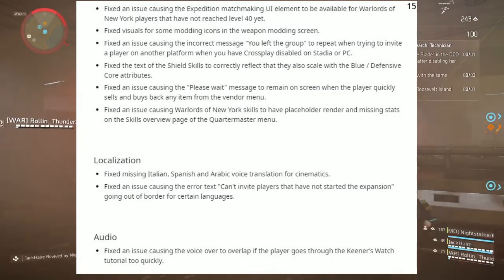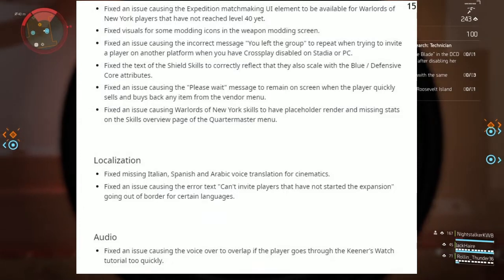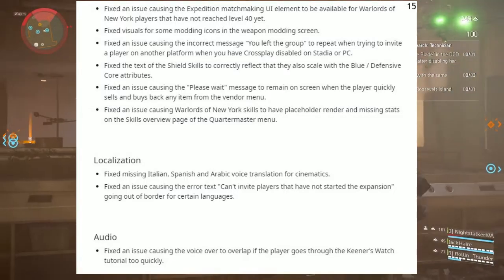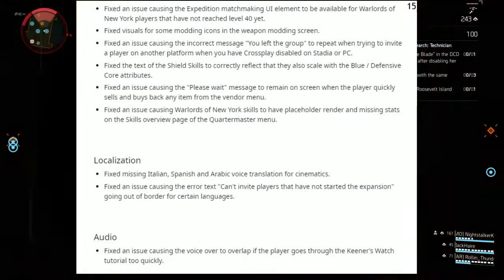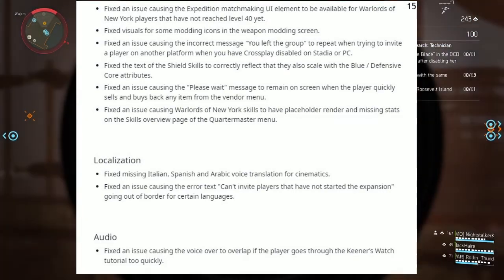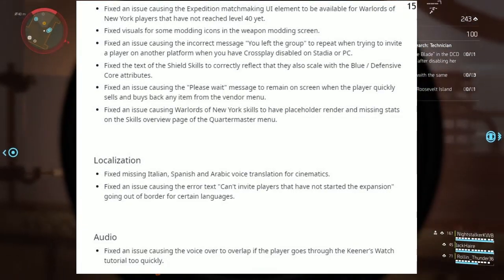Under Localization: fixed missing Italian, Spanish, and Arabic voice translations of cinematics. Fixed the issue causing the error text 'can't invite players that have not started the expansion' going out of border for certain languages. Under Audio: fixed the issue causing the voiceover to overlap if the player goes through the Kenner's Watch tutorial too quickly.